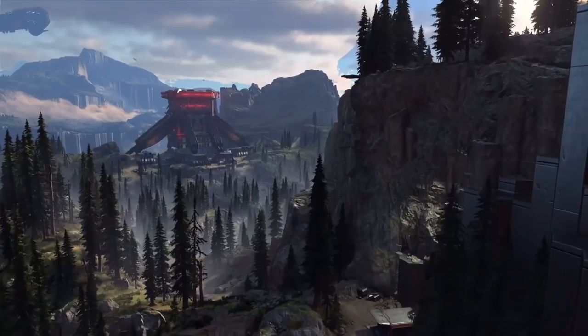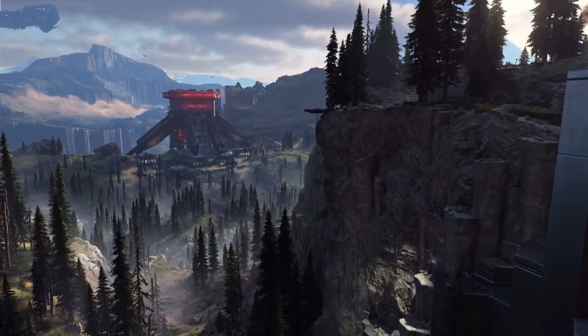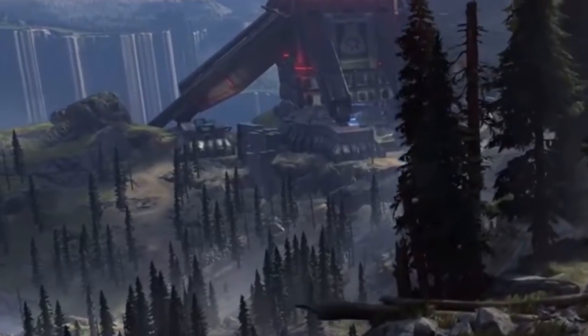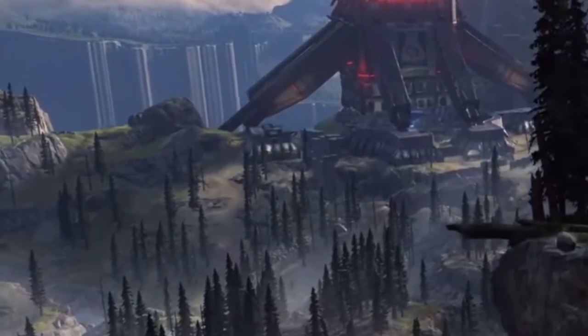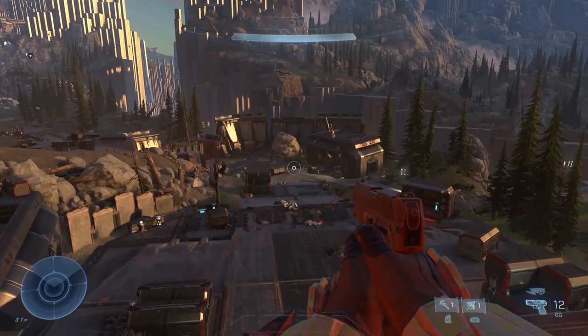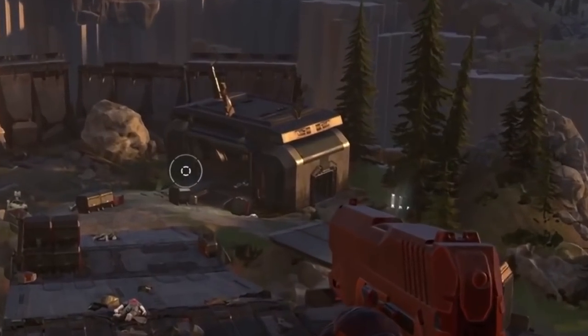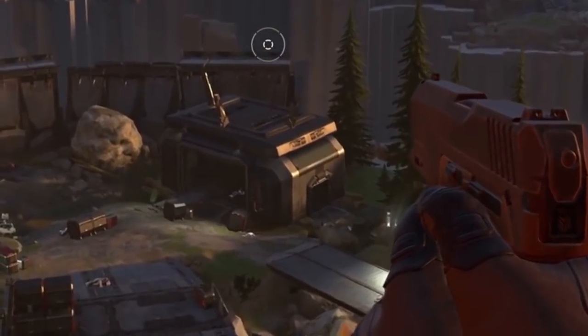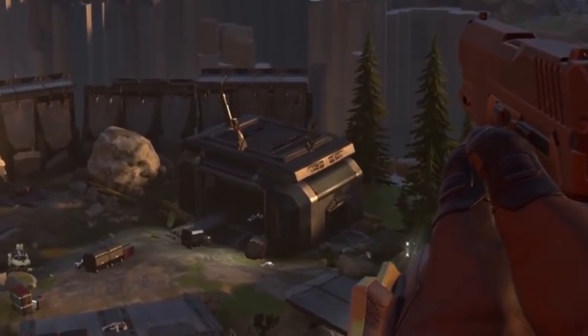In the next shot, we pan up towards a ledge, and in the distance you can see lights going through the clouds. It's such a smooth transition — so much smoother than what we saw in the July reveal trailer, where going up the elevator had a really choppy sunset effect. This looks so much better.